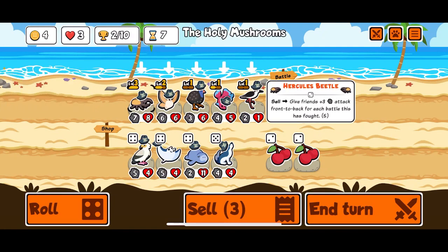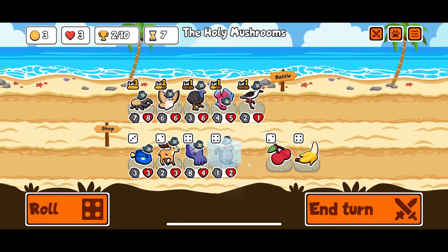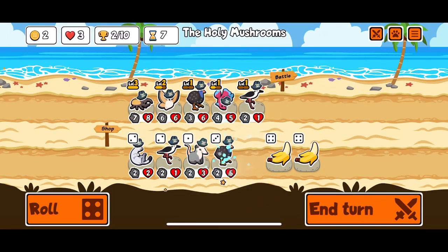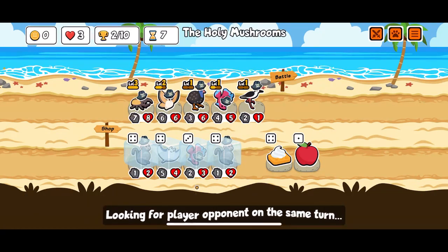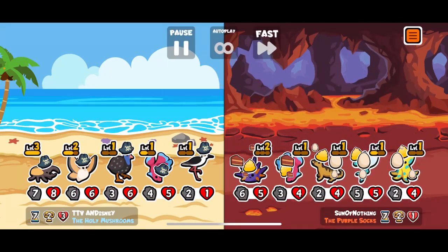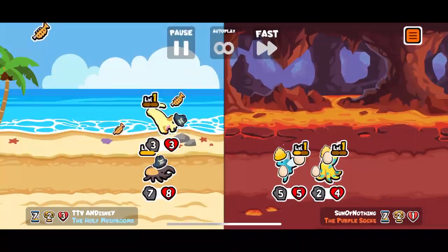All right, now we need to figure out what our final team is going to be so that we can sell it and give 15 attack to everything. Is that right? Is that how it works - 15 attack to all four of your other pets? Seems huge. Maybe we just go macaque. I don't want to keep either of those. I mean yeah, I would like to get the hercules beetle ribbon but I think I'd rather figure out how it works first. We lose this round for sure.